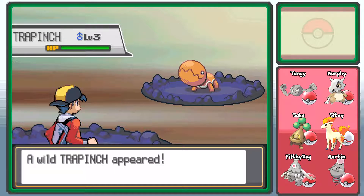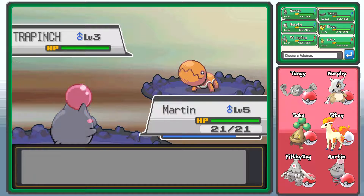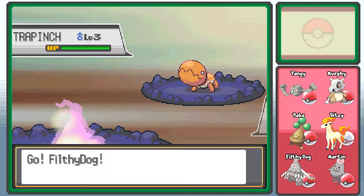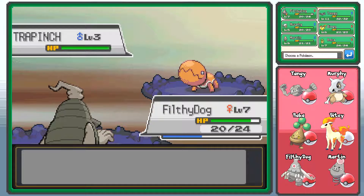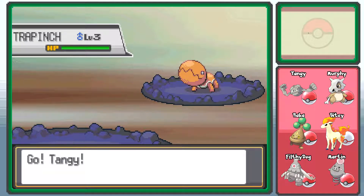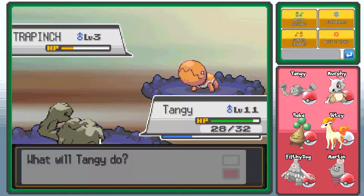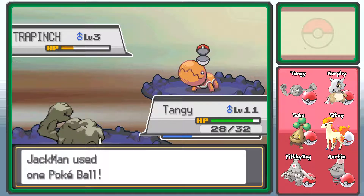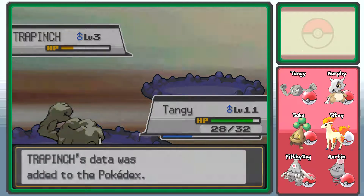Hey, it's a Pokemon! Trapinch! Is that Water? That's probably Bug — either way, Filthy Dog's useful for catching stuff, if it can hit. Tangy, go! Raka would have been alright for this actually — whatever, I'm not killing it. And I didn't buy any more Poke Balls so I've only got three attempts. Trapinch — in the ball! Catch! One shot! Why, Torchic, couldn't you do that? Why couldn't you be nice like Trapinch and just get in the ball on the first attempt? Then I wouldn't have had to kill you. It's a Ground Pokemon.